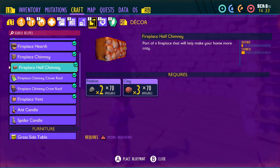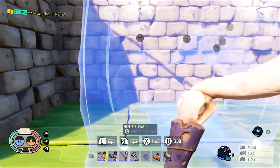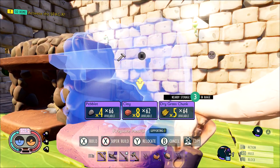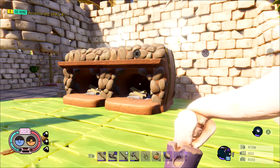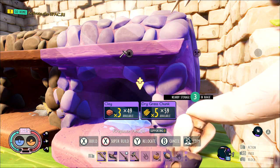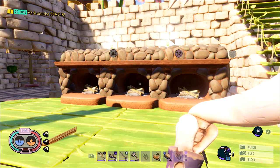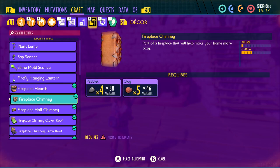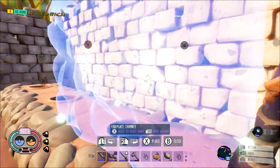Some more basic rules on how coziness works in terms of furniture placement: you're going to get the most coziness for every first use of a piece of furniture. If you place a duplicate piece of furniture, that second piece is going to give you significantly less, and every subsequent piece gives you less and less. So the more diversity you can get out of your items in one particular area, the more coziness you can get out of that area.